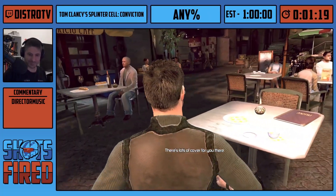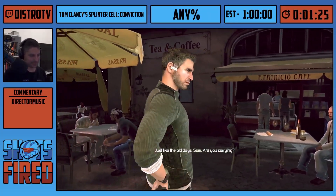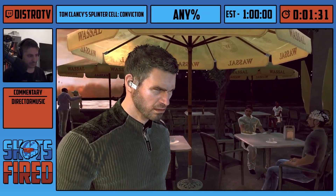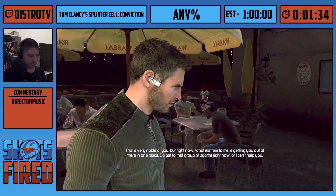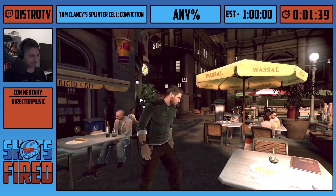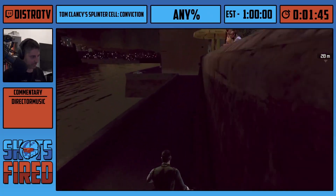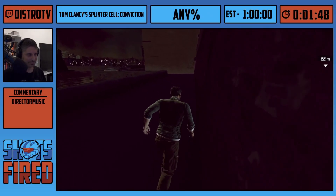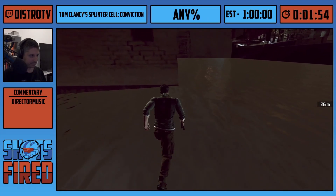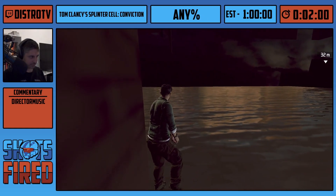It's basically John Wick meets Splinter Cell. There's so much more happening in Conviction than in any other game. Right after this introductory cutscene ends, we're going to start with a very strong decision — basically abandon the intended gameplay and make our own rules. The first thing Distro does is an out of bounds. He rubbed against that little wall, and that allowed him to go out of bounds.